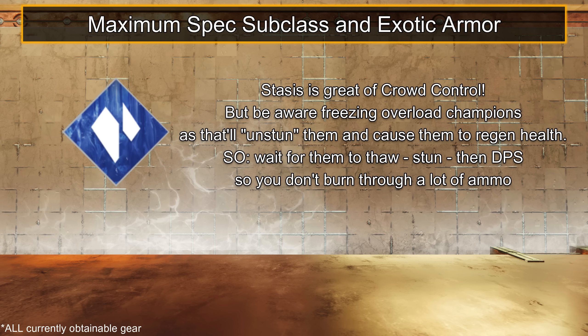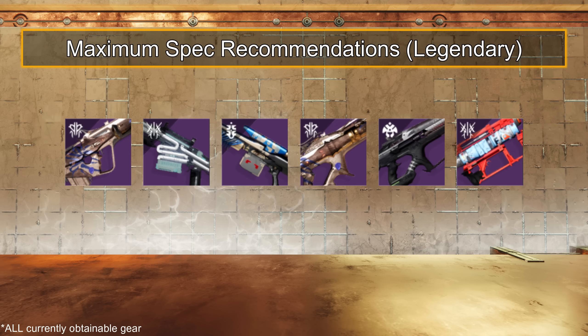And Warlocks have Fallen Sunstar for more Arc abilities, Osmeomancy for more uptime on freeze, Phoenix Protocol to Wellchain for every engagement, and Geomag Stabilizers for a longer Chaos Reach. All subclasses have the option for Stasis; however, freezing Overload Champions starts their regen ability, so if freezing, wait for them to thaw, then restun, and do damage. For legendary weapons, Tarnished Metal with Voltshot is quite nice, Succession and Thoughtless are better sniper picks, and for DPS you can opt for Sailspy Pitchglass, Storm Chaser, or Sub-Zero Salvo to make good use of Arc Burn.